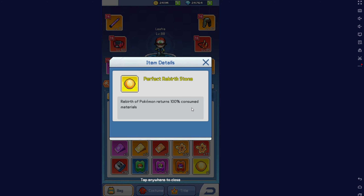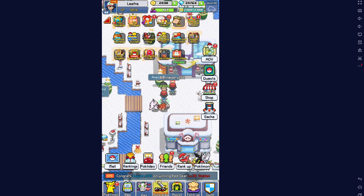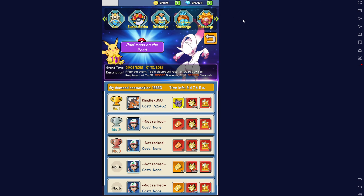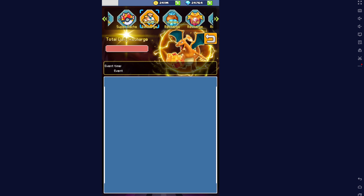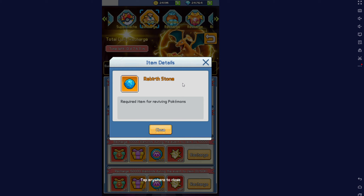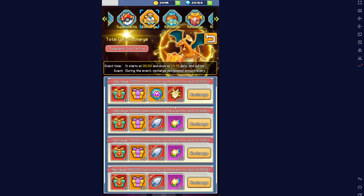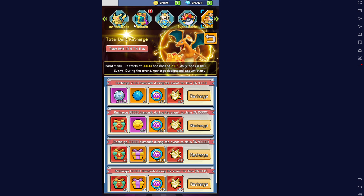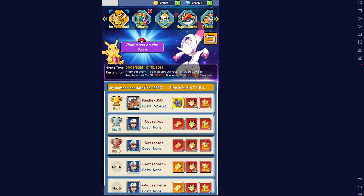We also have perfect rebirth stones. Unlike the other ones, these are almost exclusively from events. This one has a standard rebirth stone in it, which isn't very good. When it comes to events, they don't always have rebirth stones in them as rewards, so when this event appears you might not have this one, or you might have the perfect one. It's mostly just luck whether or not that particular event has them as a reward.